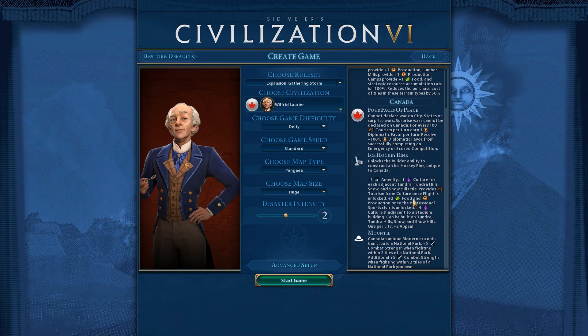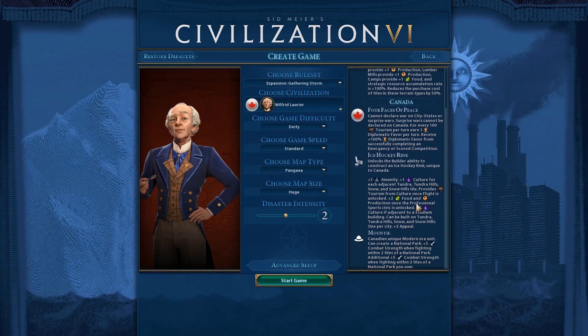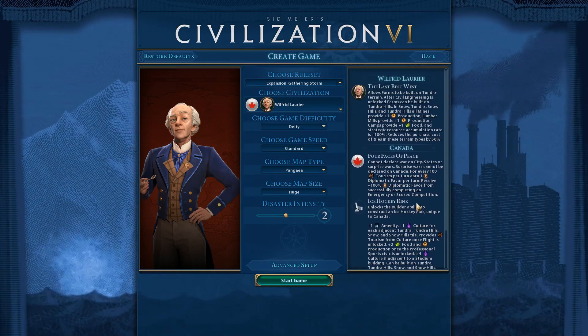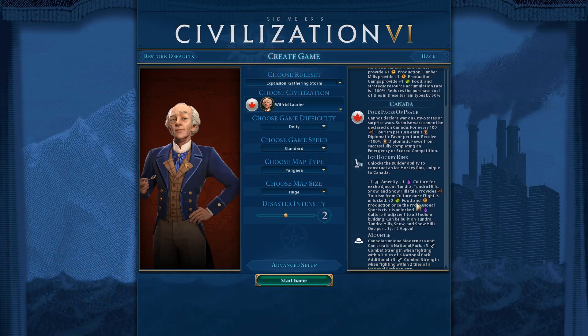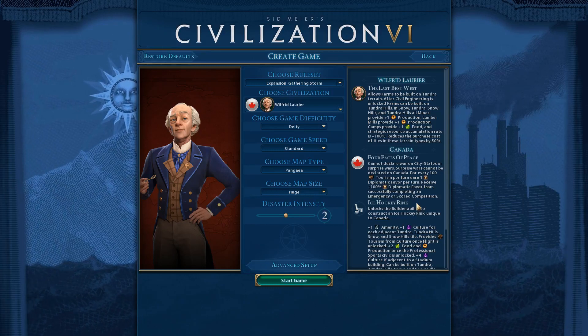So yeah, a bunch of national parks, ice hockey rinks - culture and tourism will be good. That's kind of the general plan. Thanks for watching.